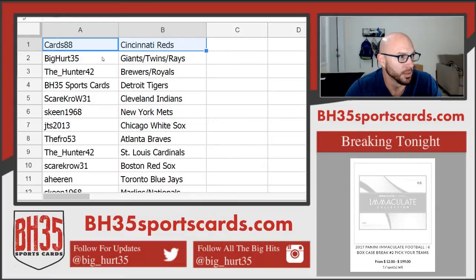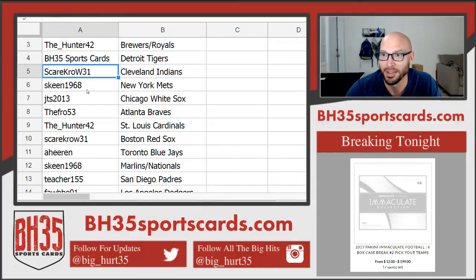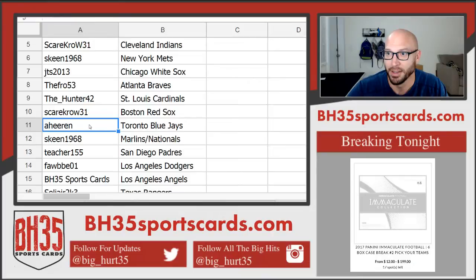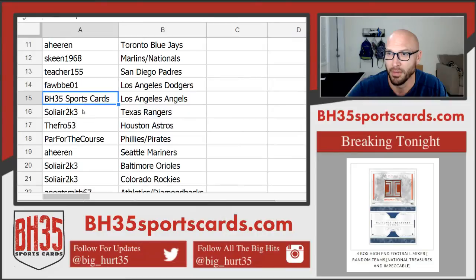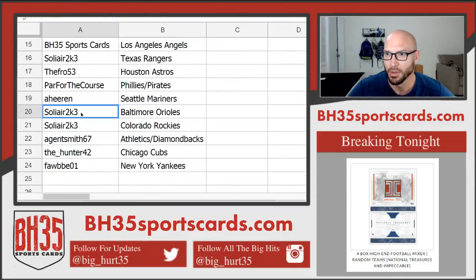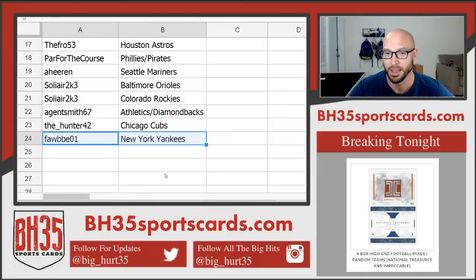Nationals — Nationals, Padres — Fobby, Dodgers — BH35, Angels — Solier, Rangers — The Fro, Astros — Par for the Course, Phillies, Pirates — Aheron, Mariners — Solier, Orioles and Rockies — Agent Smith, A's and Diamondbacks — The Hunter, Cubs — Fobby, Yankees — Tradeaway.